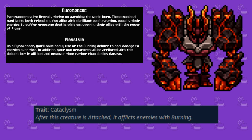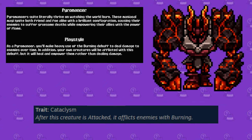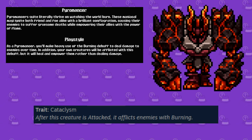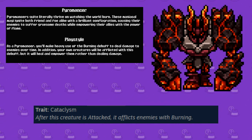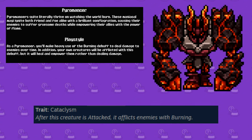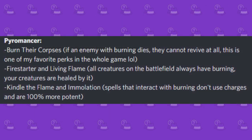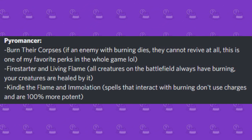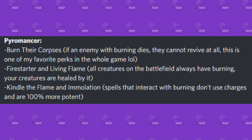Next up we got the Pyromancer, who of course utilizes fire in combat, whether it be invoking the Burn status on enemies to whittle their health, or on your own monster in order to actually heal from it. The starter monster in this case is the Magma Golem, who has the Cataclysm trait which burns enemies who attack it. Some notable perks include Burn the Corpses, Fire Starter, Living Flame, Kindle the Flame, and Immolation.